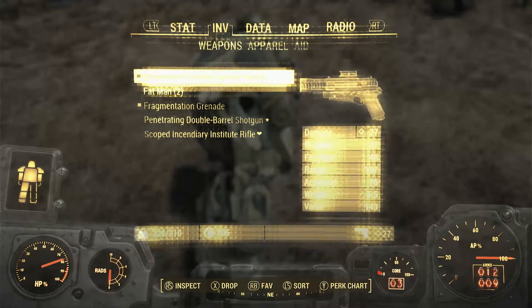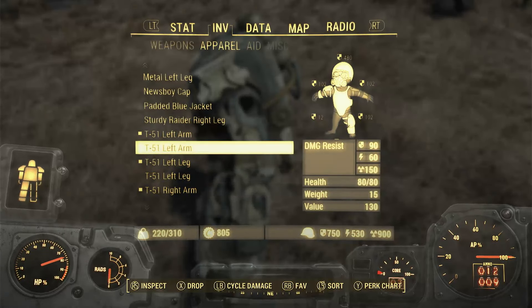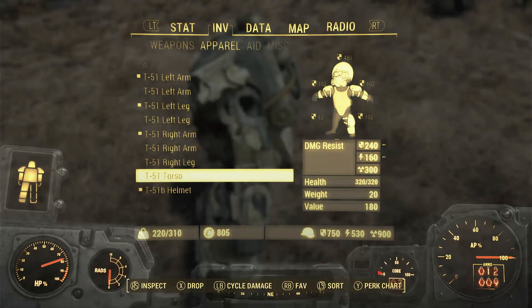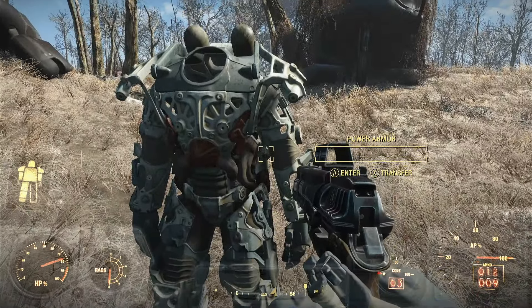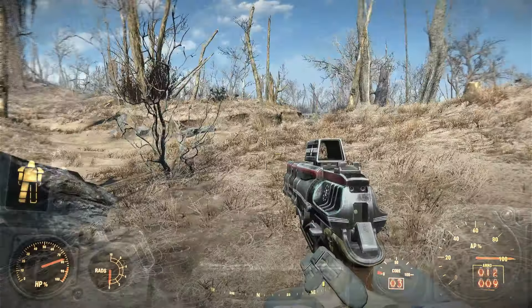So if you go into the Pip-Boy inventory under the Apparel section, it's T-51. You get a T-51 left arm, T-51 left leg, T-51 right arm, and a torso — I already had a piece of right leg on me. So you get a free set of T-51 power armour, you get a Fat Man, you get a fusion core, and you get a mini nuke.